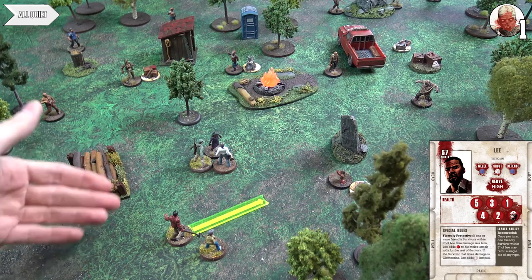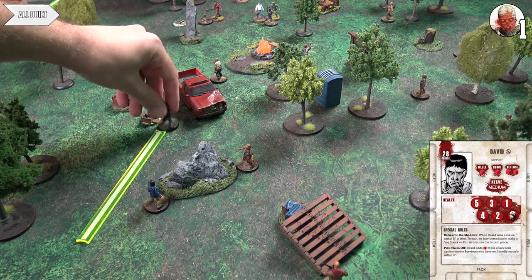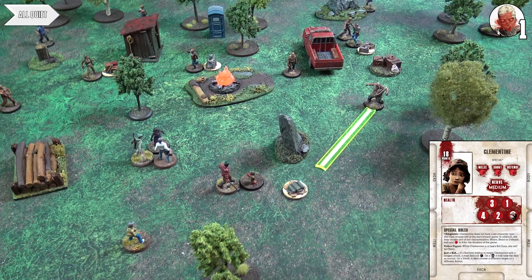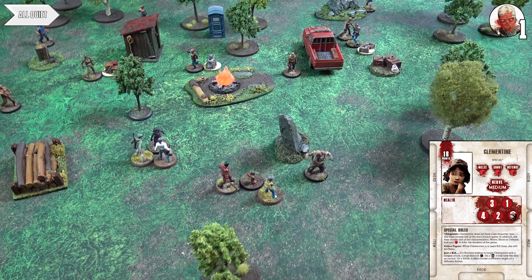Lee's first action is slightly more than a creep to create noise, pulling a walker in towards him. David sprints into base contact with his supply token, but he's created noise so a walker shambles over. Clem runs to the supply token and searches — she finds nothing of use, but it goes in the backpack for a point. That run also makes noise, drawing in a nearby walker.